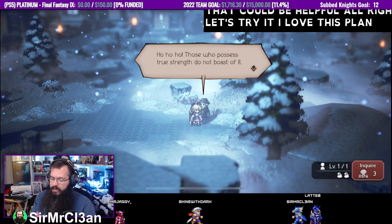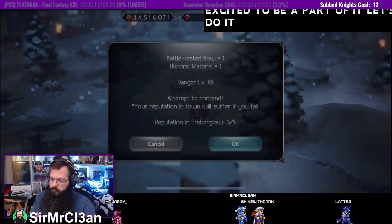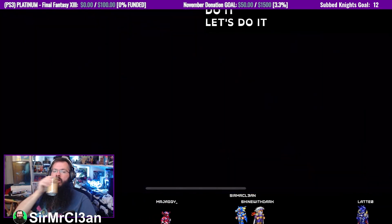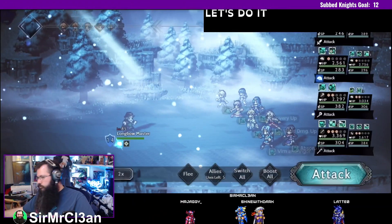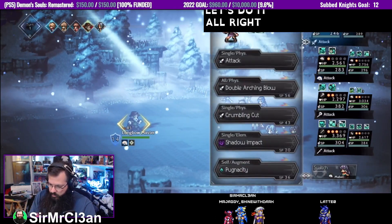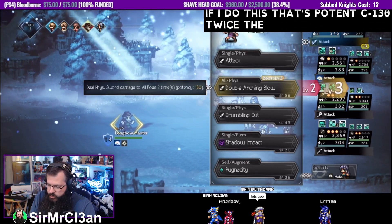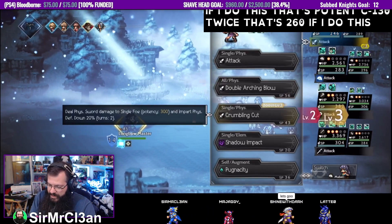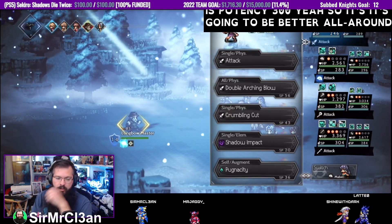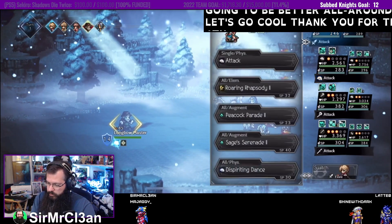I love this plan, I'm excited to be a part of it — let's do it! So if I do this, that's potency 130 twice, that's 260. If I do this, this is potency 300. Yeah, it's going to be better all around. Let's go — cool, thank you for the assistance.